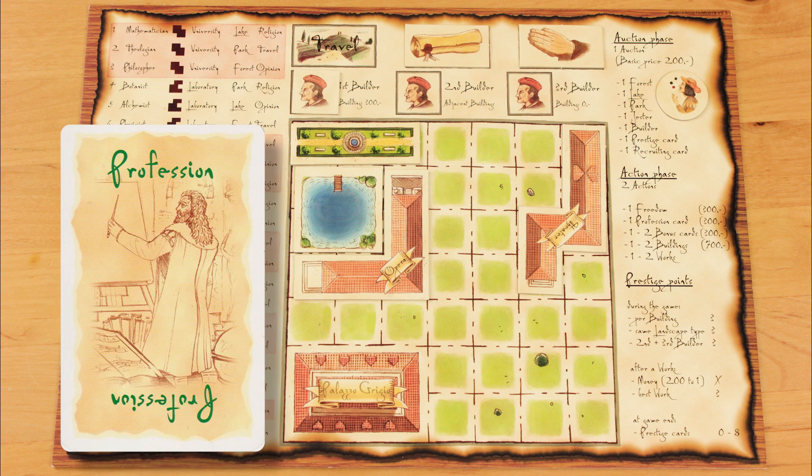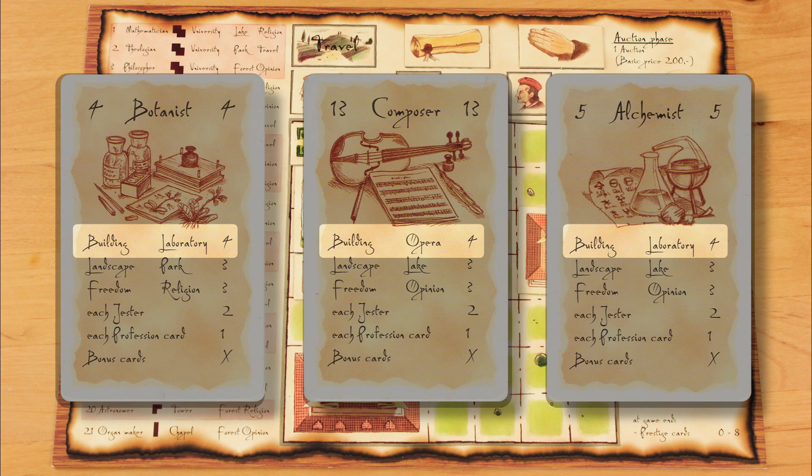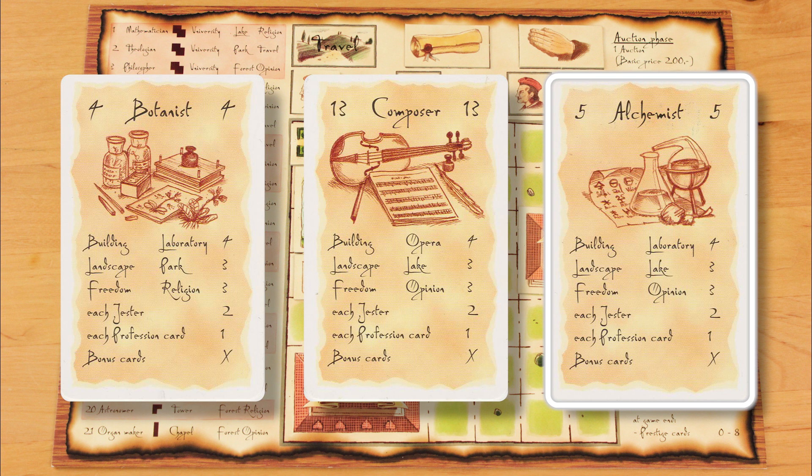You begin the game with three profession cards — you can get more later. They represent the artsy-fartsy types you're trying to attract. Each professional wants your principality to have certain buildings, landscape features, and freedoms. So the botanist likes a laboratory and a park, and wants freedom of religion. He likes being entertained by jesters, and he'll have a better time the more professionals you have to keep him company. The alchemist also likes a laboratory, but wants a lake and freedom of opinion. You don't have to have all these features, but each one you do have increases the score of the artwork that professional produces.